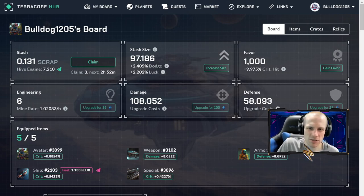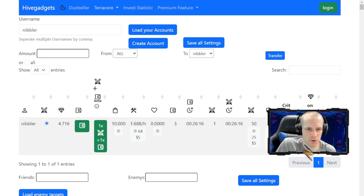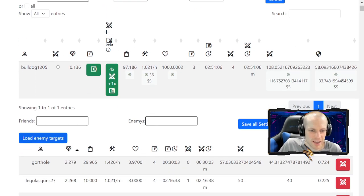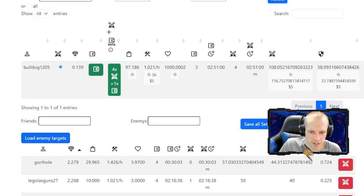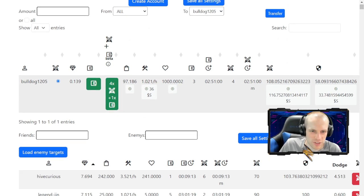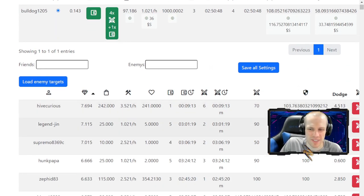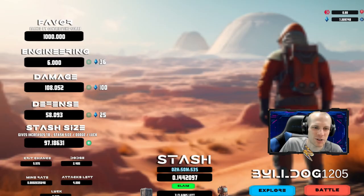There's also a third-party website called HiveGadgets.com. If you go to the TeraCore section, you can type in your username, load up your account, and load your enemy targets. One of the things I like best is being able to see the top attackers at different accounts — for example, what somebody with 50 or 60 attack would be able to see as targets — which ties directly into tip number three.